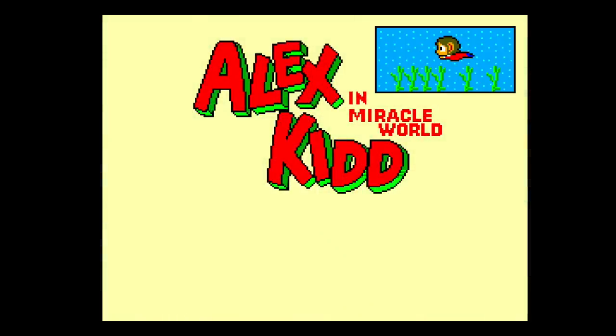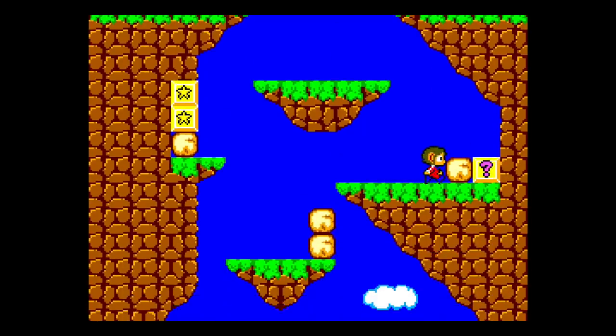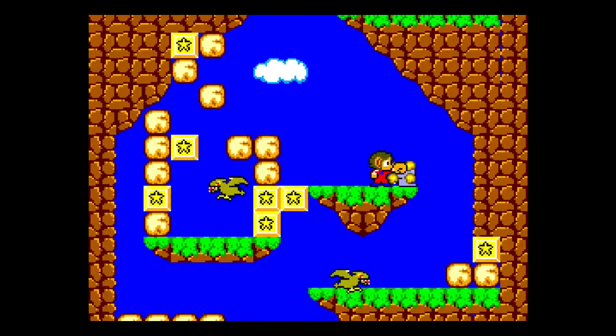Now, if you're new to the Sega Master System, the first game you probably want to check out is Alex Kidd in Miracle World. If there was ever a mascot for the Master System, it would probably be Alex Kidd. It's your closest to a Mario-type game. However, this game has a lot more going for it than Super Mario Bros. — yes, you can both run and jump, and you can break bricks.